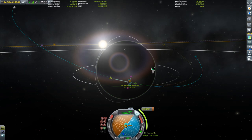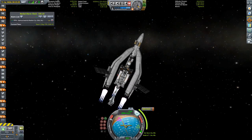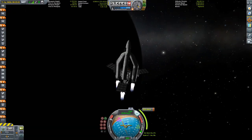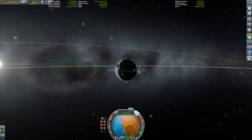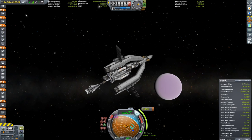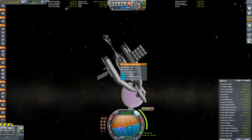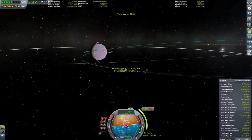I also want to change my inclination a bit because we're coming in quite steeply. So once again another big burn to get ourselves into a safe parking orbit around that purple plane of a planet. We're at the final stages of that burn and we're still quite inclined. To reduce that inclination, I used Kerbal Engineer Redux, which showed me the exact time to the ascending or descending node where I time-warped the vehicle to and then changed my inclination accordingly.